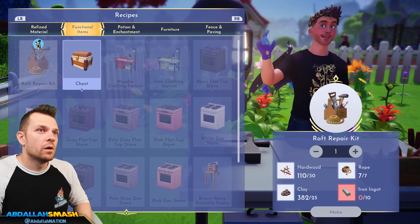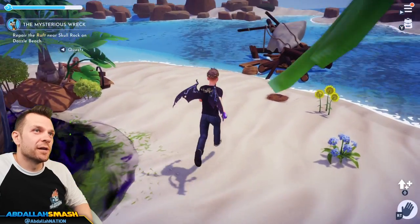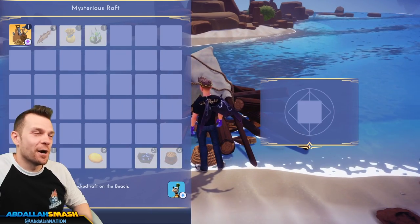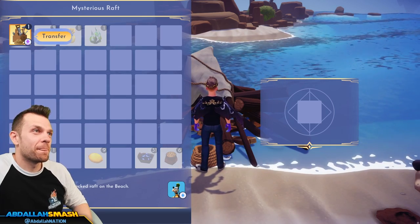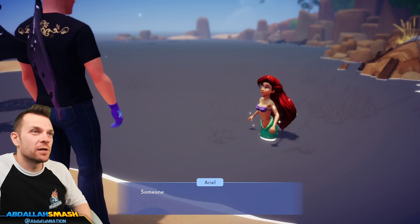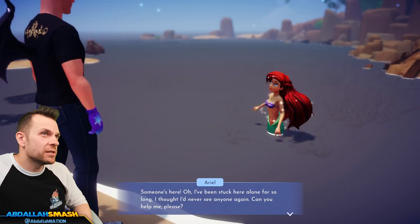Head over to your crafting station and craft the raft repair kit, then speak to Goofy to lead him down to the beach. Once you're there, interact with the raft to use the repair kit on it, and then talk to Goofy to finish the quest. Doing so will allow you to ride that raft and begin the Lonely Island quest in order to unlock Ariel in your valley.